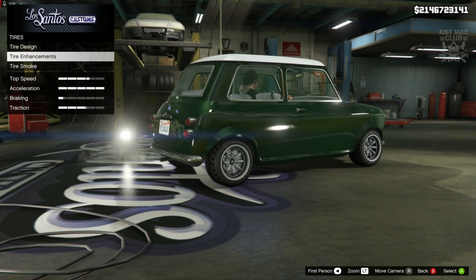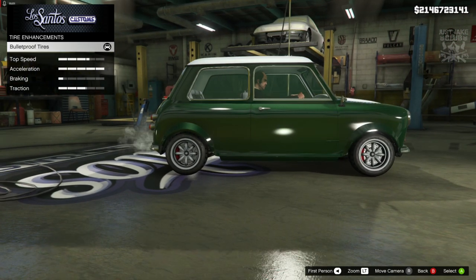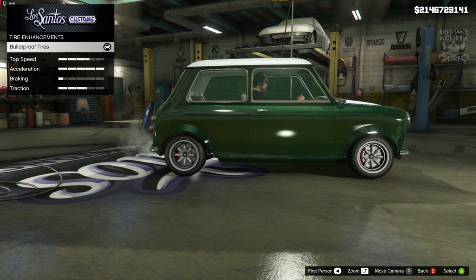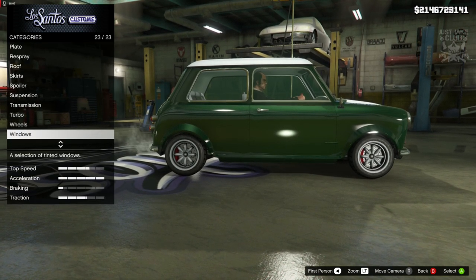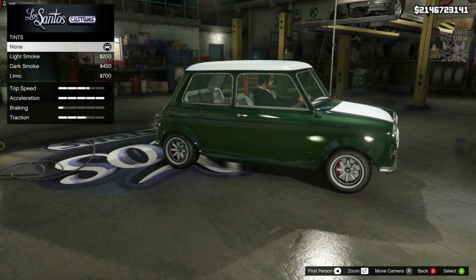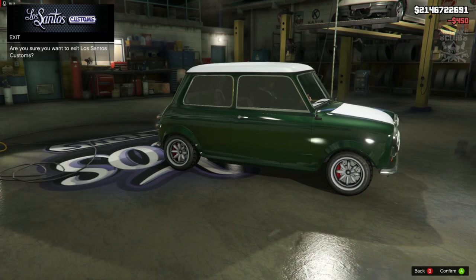Moog doesn't have bulletproof tires, but Moog doesn't live in Los Santos, does he? So we're going to go with the bulletproof tires for this build. Then for the windows, he has really dark window tint, so we're going to go with dark smoke window tint. And that's it my dudes — that is the end of this build.